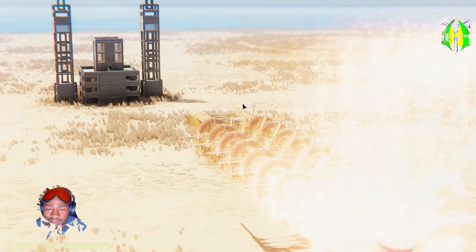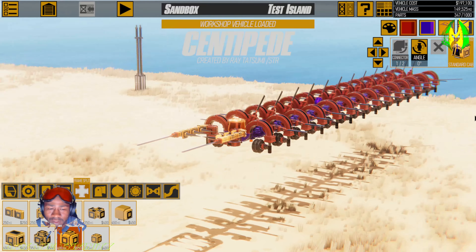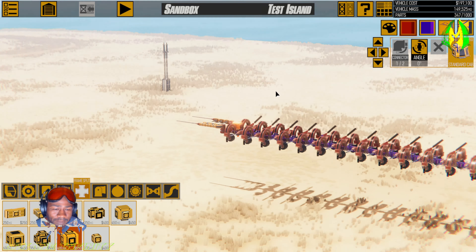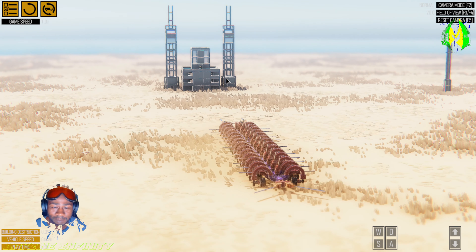The first one we're going to check out is called Centipede. It was featured right there in the shop and workshop. I also play with my controller, and the game supports that, which is pretty cool.